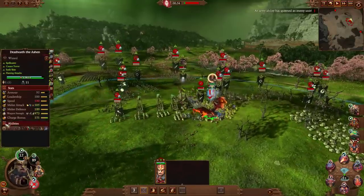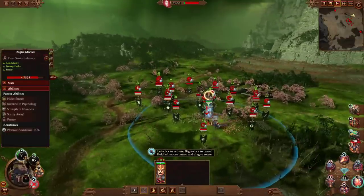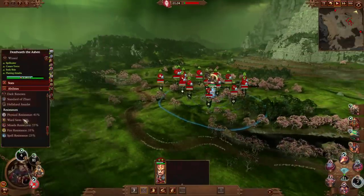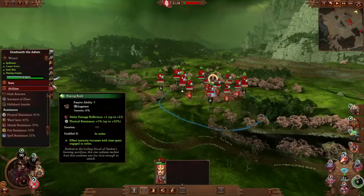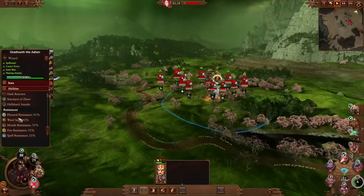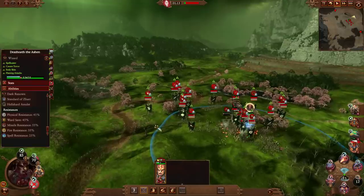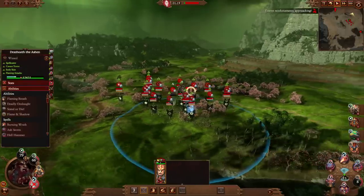Looking at the stats of Drazaath while the fight's going on: 105 melee attack, 124 melee defense, 13,431 health with 930 barrier. His physical resistance is at 40%, actually going up because of Blaze and Body — potentially going up to 50%. His ward save is at 45%, so we are a little bit vulnerable to magical attacks.